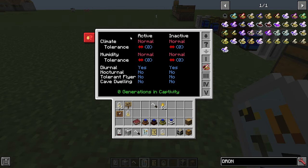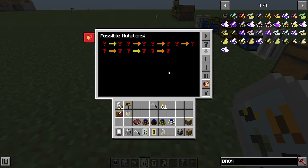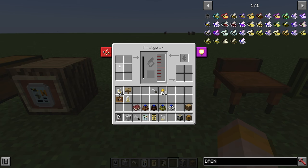In the second slot you can see all about climate — you can see if the bee likes normal climate, whether it has tolerances for hot or cold or humidity. Is it diurnal? Yes — meaning it works in the day. Is it nocturnal? No — it won't work at night. Is it a tolerant flyer? No — meaning it won't work in rain. Is it cave dwelling? No — meaning it must have clear access to the sky. It also tells you how many generations it has been in captivity. The produce tab shows possible produce and specialities; the evolution tab shows possible mutations; and there are even scientific genetic names for the bee. The full blown analyzer works the same but is more automated — fill it with honey and it outputs analyzed bees automatically.